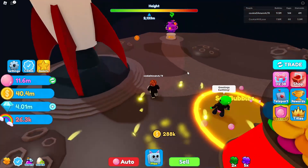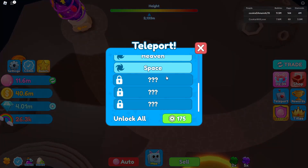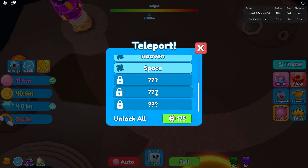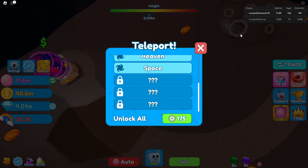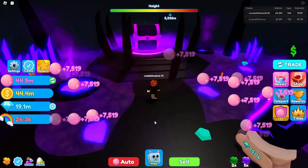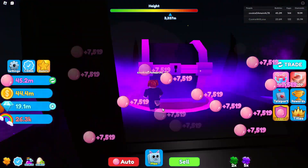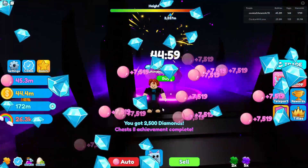I don't think it's that far a jump to the next island, which is Void I believe, and then we get the Fairy World where we have to sell our coins for gems. Let's get back to jumping. We went ahead and unlocked the Void Island, so we're gonna claim the gem chest and got 100 million off of that.